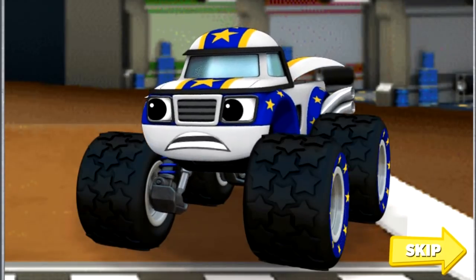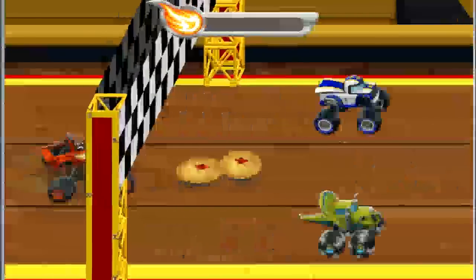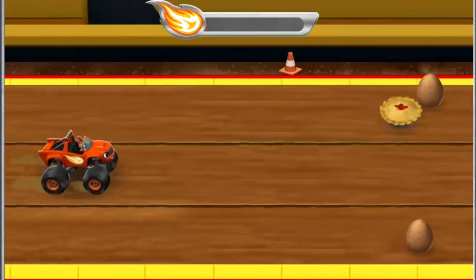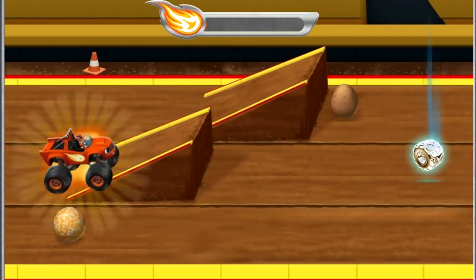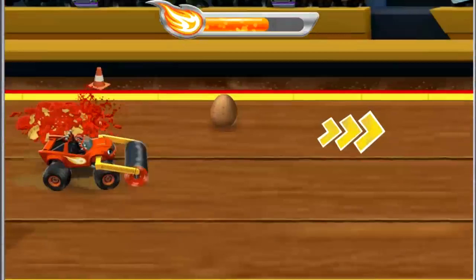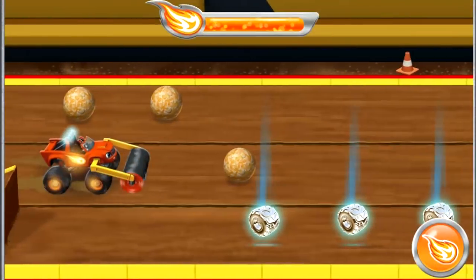Oh no! Crusher's going to cheat! Zeg not like it! Don't worry guys! We can do this! I'm catching up, Crusher! No no! Can't catch me! Look out! Crusher has dropped giant eggs, cheese balls, and fruit pies all over the track! We can't let Crusher cheat his way to victory! Time to transform into a heavy road roller with the size and mass needed to roll over any of Crusher's obstacles!